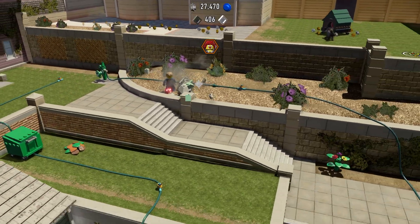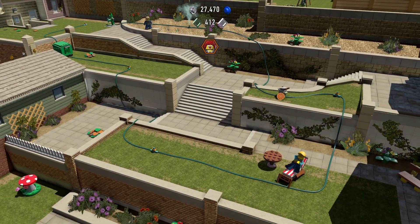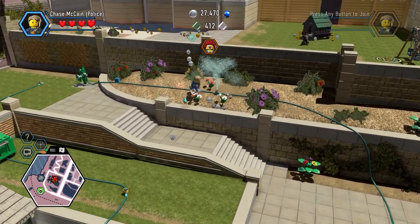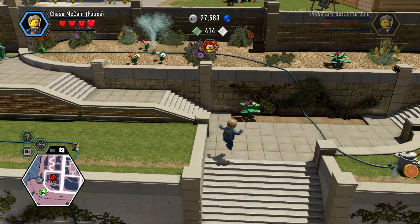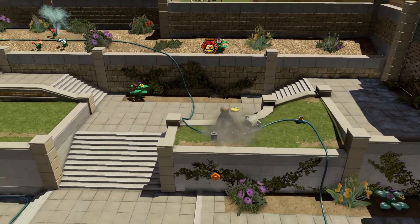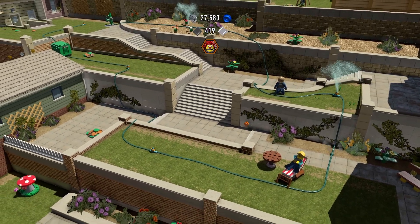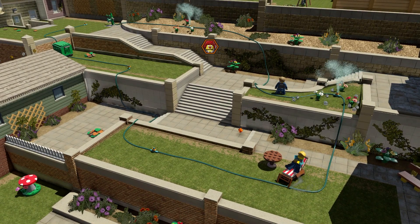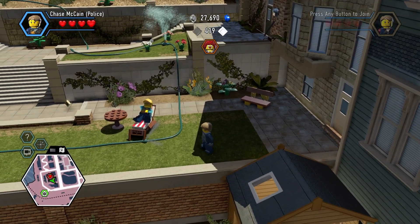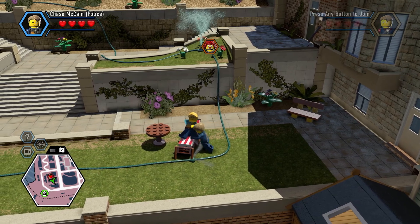Anyway, we've got this water pump here and you can see there's a series of things blocking it, so we've got to clear each of them out. First that rock, and then this trash can, and then we've got this guy's chair — so maybe we could ask him politely to get up, or we could just punch it and send him hurtling backwards.